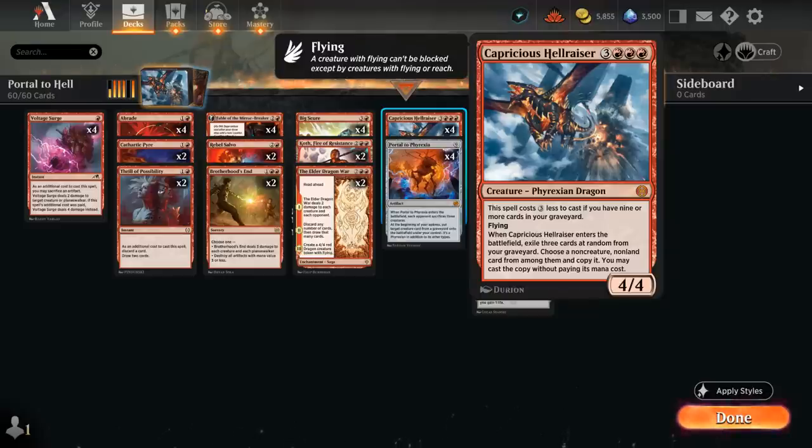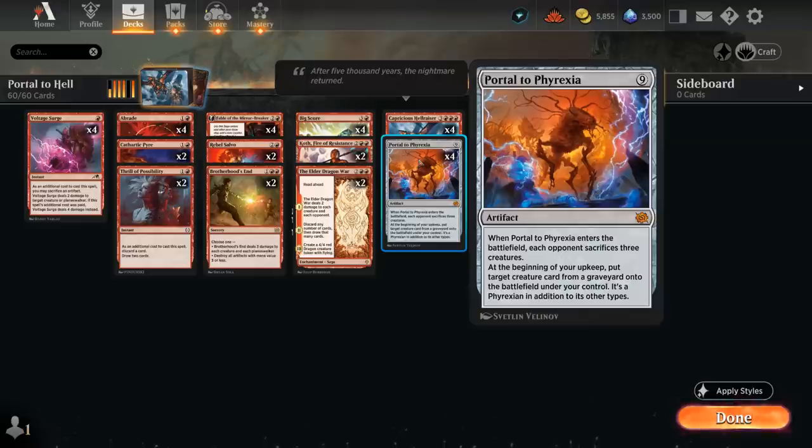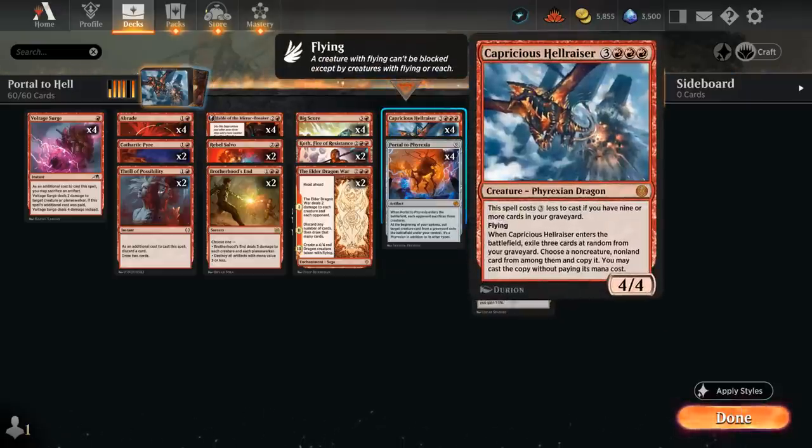Once it enters the battlefield, we exile three cards at random from our graveyard, choose a non-creature non-land card from among them, copy it, and cast the copy without paying its mana cost. This provides immediate value when it enters the battlefield, and we can even potentially cast a free Portal to Phyrexia if we managed to discard it earlier, which can completely take over the game by making the opponent sacrifice three creatures. Every turn it can also reanimate a creature from any graveyard, which is another way of getting back the Hellraiser.